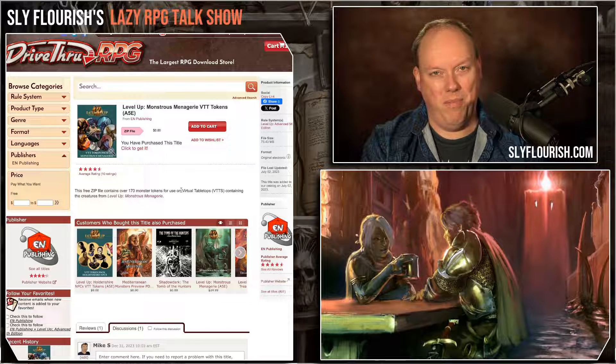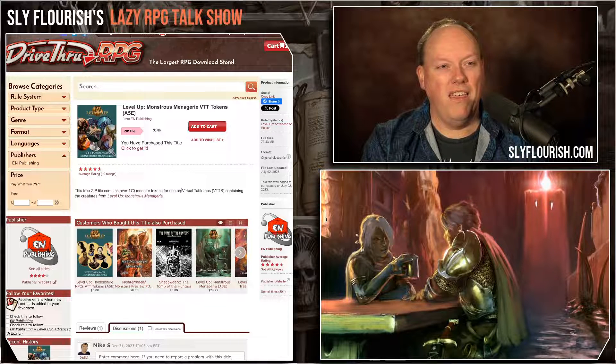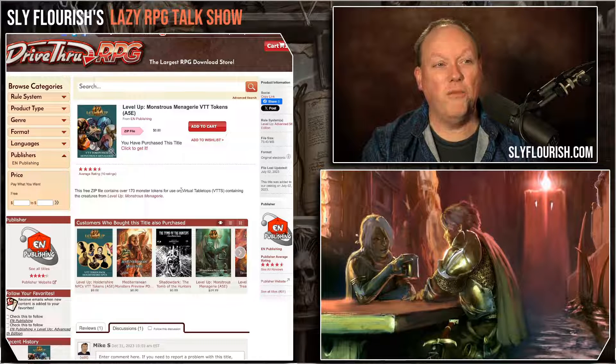One of the things that EN World Publishing put out, which is incredible, and I rediscovered it in my digital library of things, is a Monstrous Menagerie VTT Tokens Pack that you can download for free from DriveThruRPG.